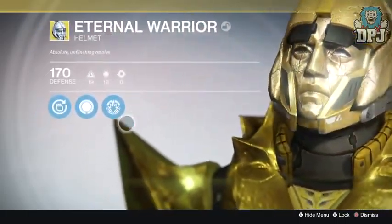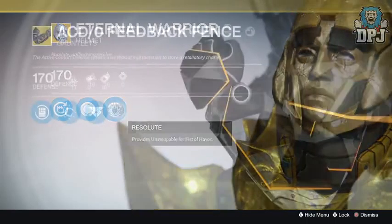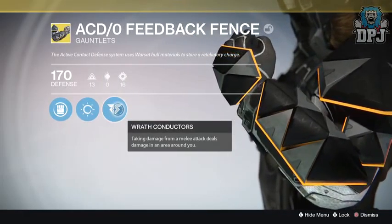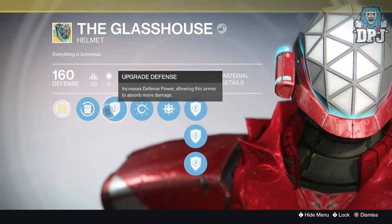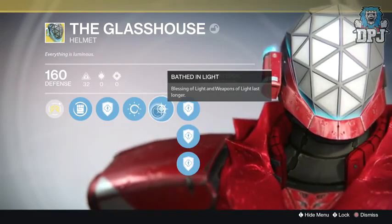The next piece making a return is the Titan helmet the Eternal Warrior, known for Resolute — provides Unstoppable for Fist of Havoc. Next up we have the Titan gauntlets the ACD/0 Feedback Fence, known for Wrath Conductors — taking damage from a melee attack deals damage in an area around you. There's also the Glass House, another Titan helmet known for Bathed in Light — Blessing of Light and Weapons of Light last longer.